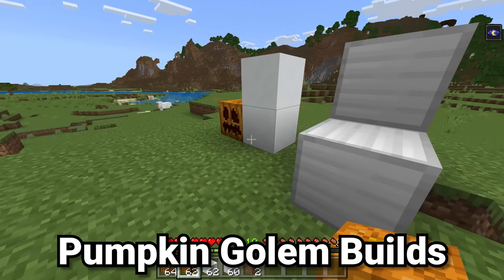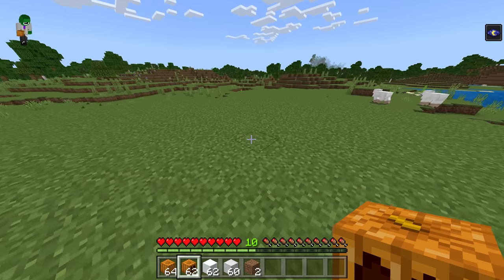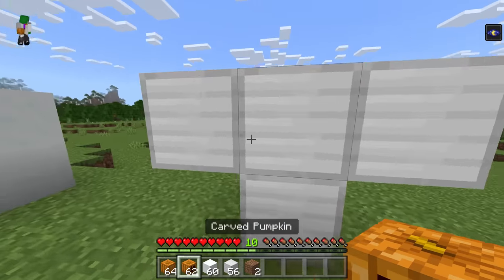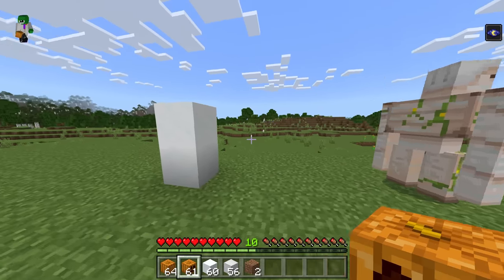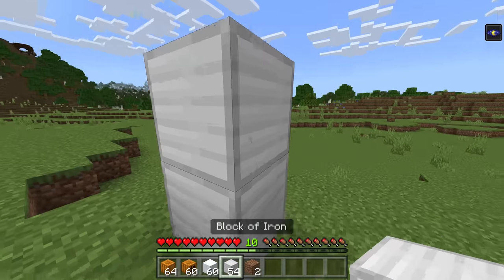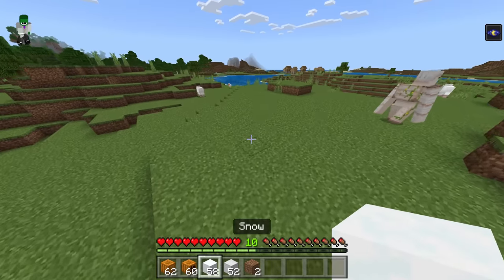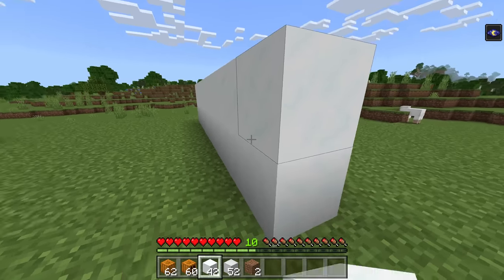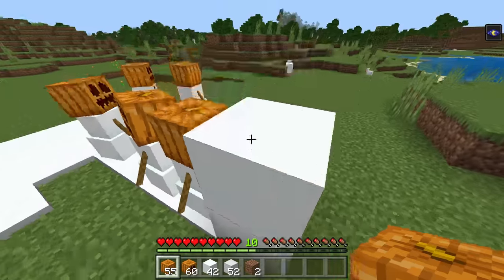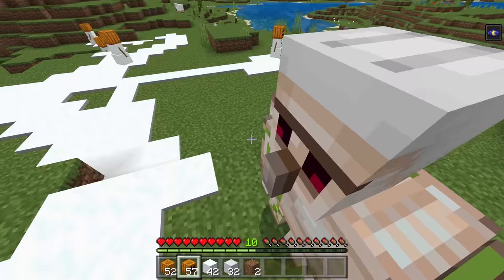Most Minecraft players don't have too much difficulty building iron golems and snow golems, the only two golem mobs in the game. However, there's an interesting way that you can build these inside of Bedrock that you cannot in Java. The normal way is a T-shape of iron with a carved pumpkin on top for the iron golem, and two blocks of snow with a carved pumpkin on top for the snow golem. However, inside of Bedrock, you can use standard pumpkins — you do not have to use carved pumpkins to summon snow golems or iron golems. You can make it with carved pumpkins or uncarved pumpkins.